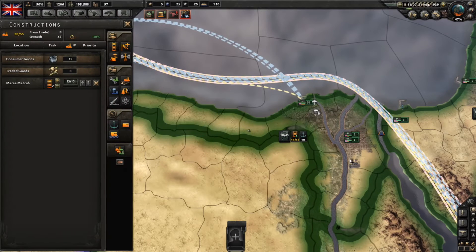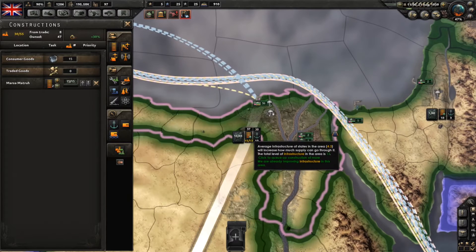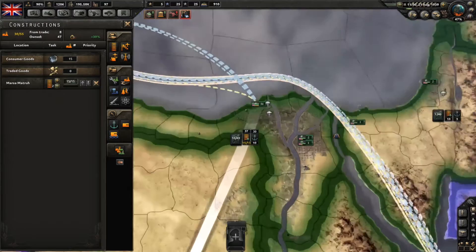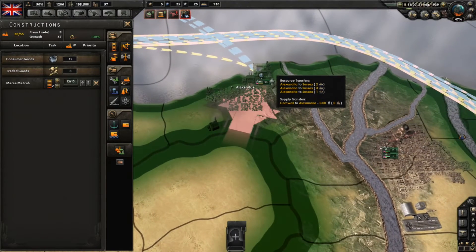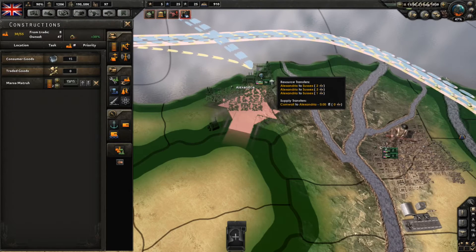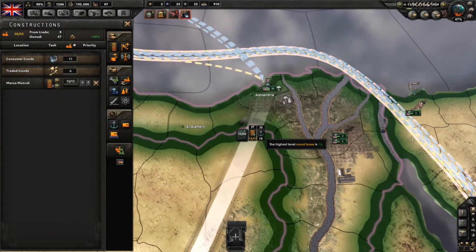We've already queued up two infrastructure to be built here, which means that this should go up and we can put more stuff through. There is also this naval base here in Alexandria — it's a level 10 naval base. That means it's optimal for putting supplies through and receiving supplies from the capital, which is London.